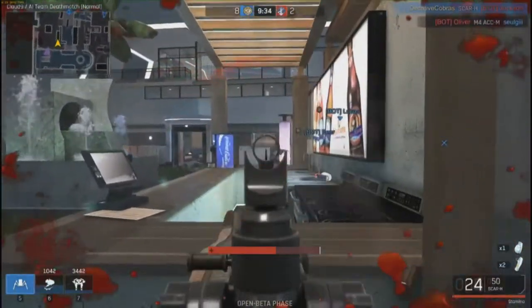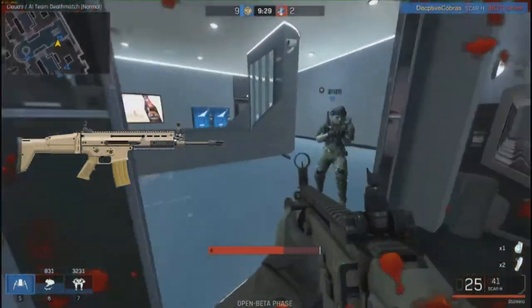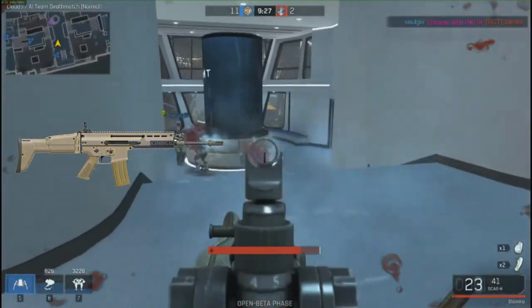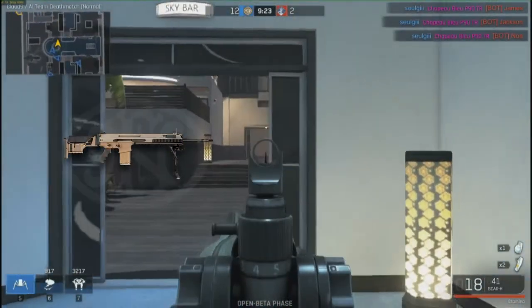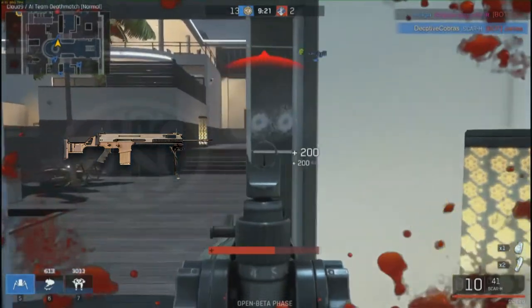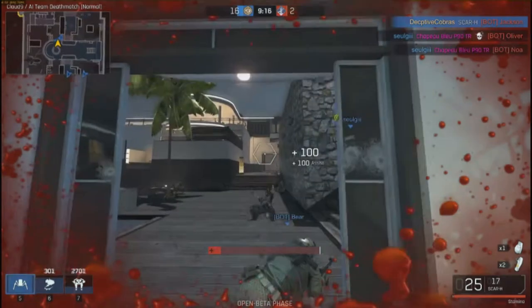The SCAR-H is a base weapon that splits off into three other weapons: the SCAR-L, its baby brother; the SCAR-H, the weapon we're talking about; and the SCAR-20, or the SR-25 sniper platform. Sadly, neither the baby brother nor the sniper sister are in the game as of yet.